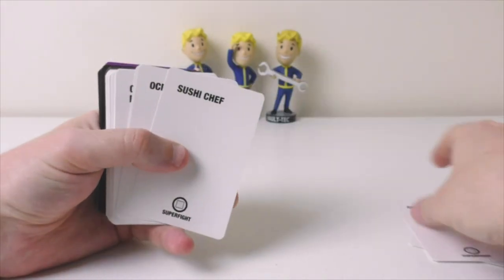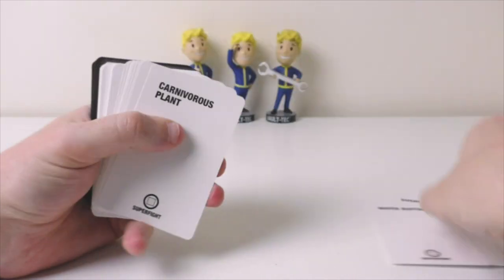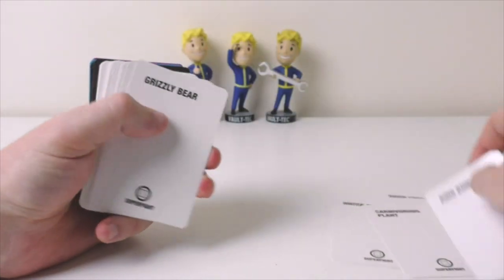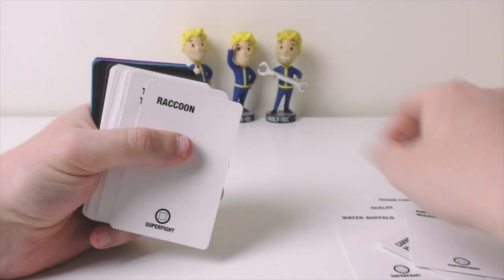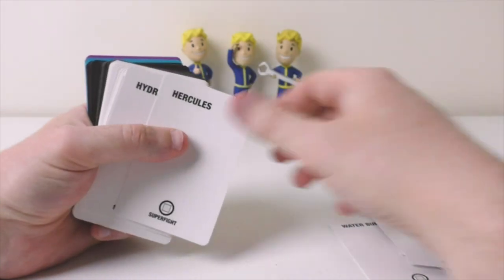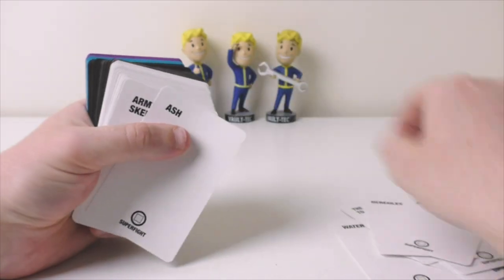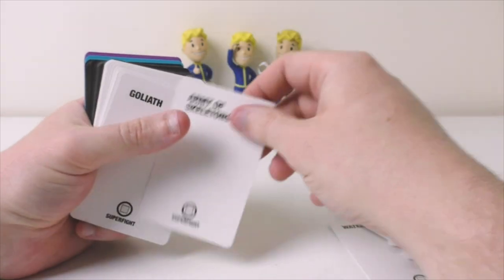We've got Darby Girl, Godzilla, Sushi Chef, Ocelot, Water Buffalo, Carnivorous Plant, King Kong, Grizzly Bear, Prince Charming, Amazon Warrior, Raccoon, the player to your right, Yeti, Hercules, Hydra, Ash — I hope that's Ash from Evil Dead — and Army of Skeletons.